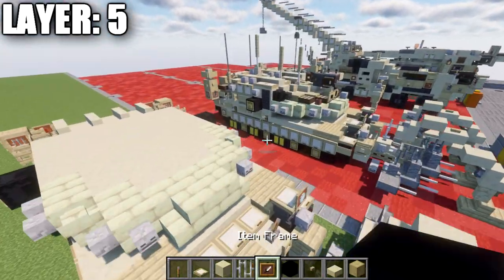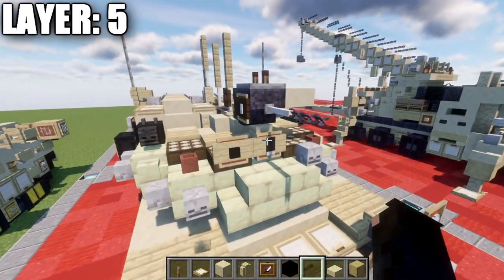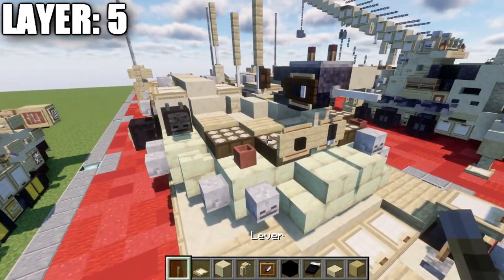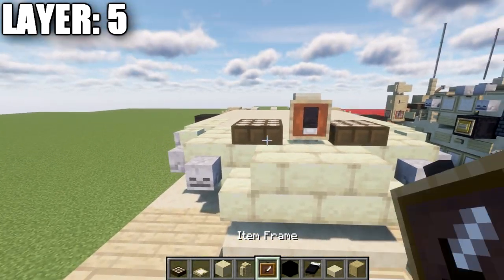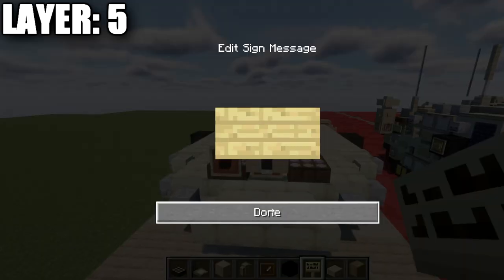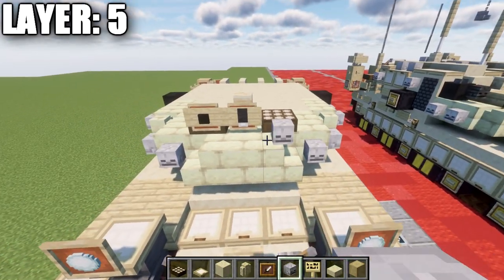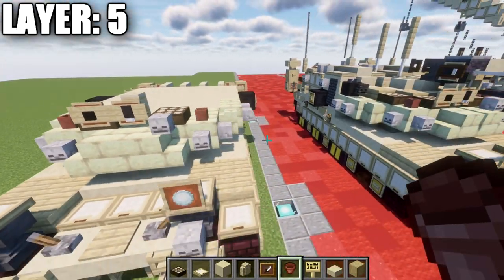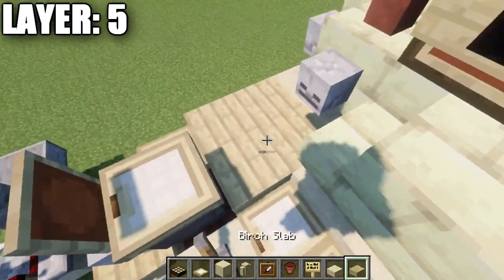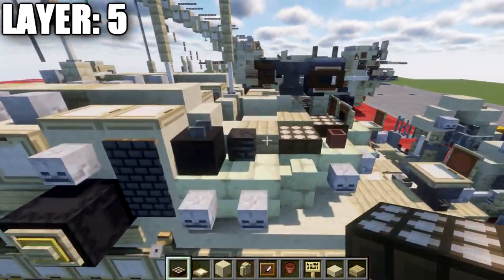Moving into layer five: begin by placing a sandstone wall on top of this block here. Place an item frame coming off that sandstone block, and in that item frame place a black bed rotated with the pillow facing downward. After that, to both sides of that place a daylight detector. On the right side of the turret, place an item frame with a black concrete block inside it. Java players can also place birchwood signs on the side of that wall and the side of the daylight detector. Place a skeleton skull on top of this stair facing forward, and to the sides place a flower pot on both sides.